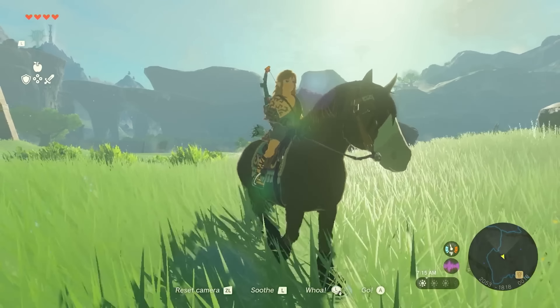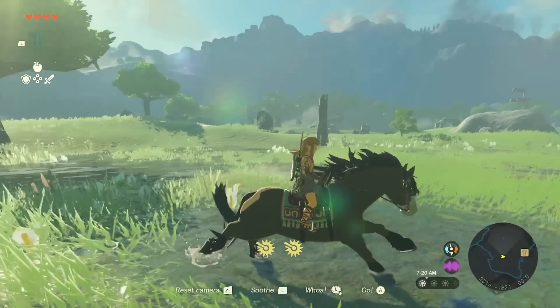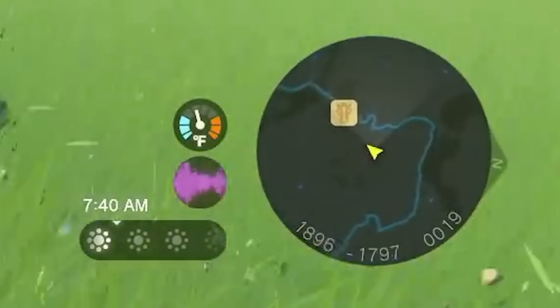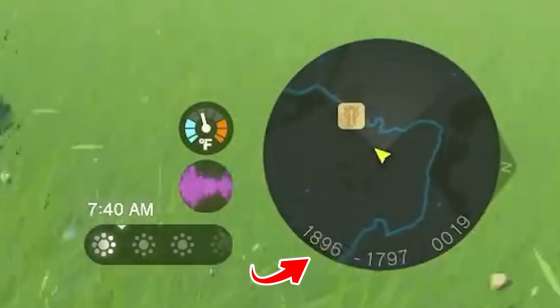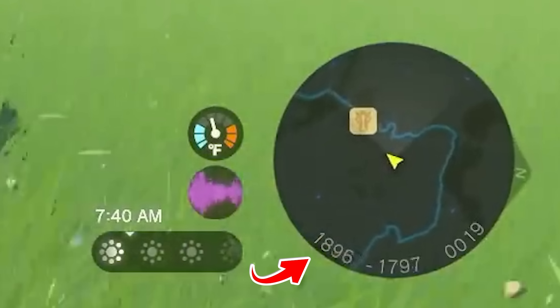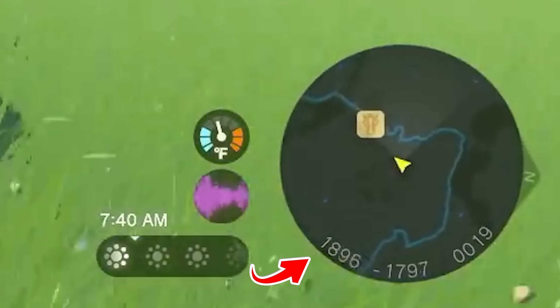Right off the bat, after Aonuma lets us know that Tears of the Kingdom is now finally finished with development, we get dropped right into the gameplay. It looks like Link is in a new or old outfit and is riding a wild horse throughout what looks like the Dueling Peaks region. The first couple things I noticed are the map coordinates, which is a new thing that wasn't in Breath of the Wild. Maybe that's going to help us navigate Hyrule, or maybe it has something to do with the different depths — whether we're at ground level or extremely high up in the Sky Islands.